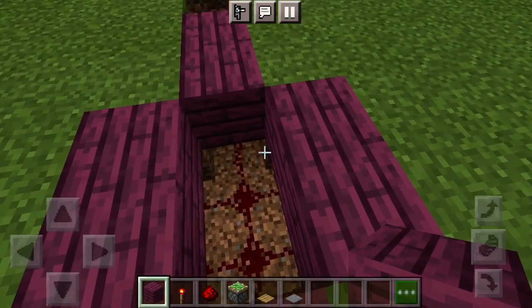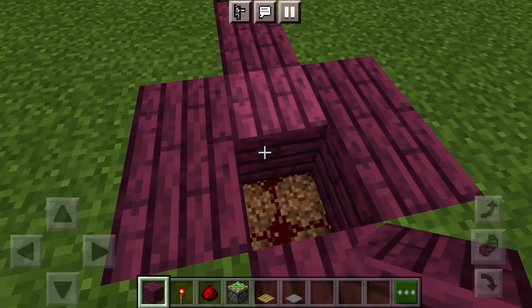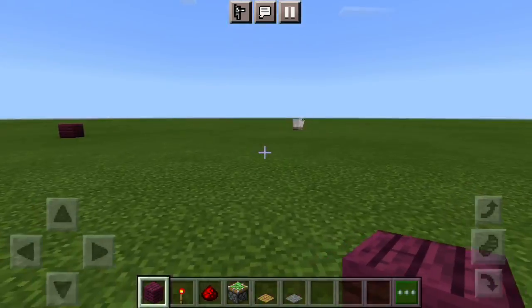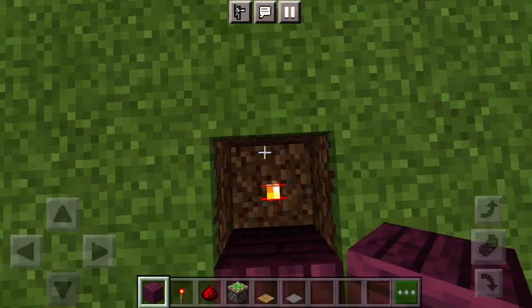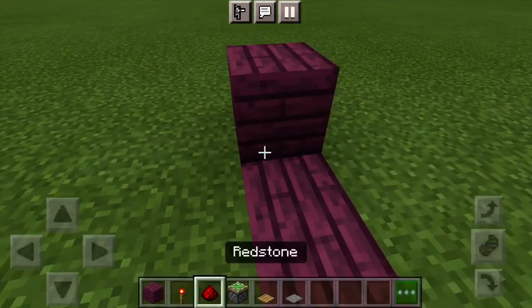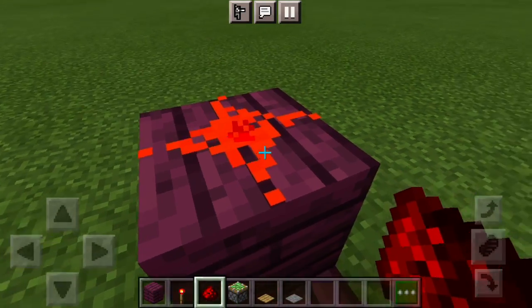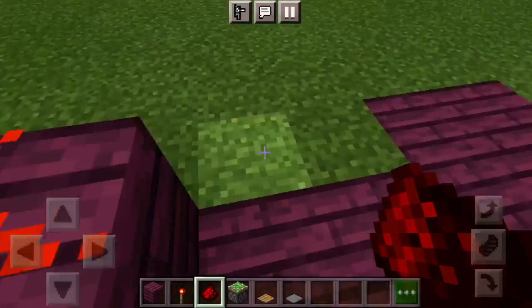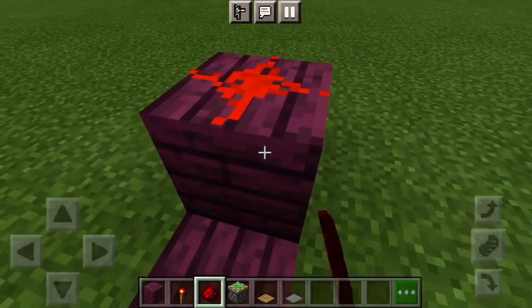I'm pretty slow at placing blocks, so when you're done patching it up, place a block on top of there, then one on top of here. When you're done, place redstone on this side — when it's glowing, that means you know it's going to work.